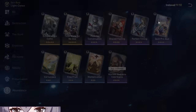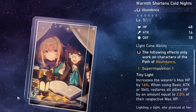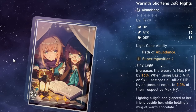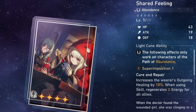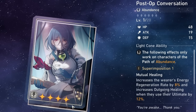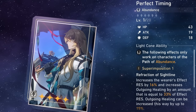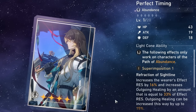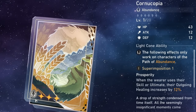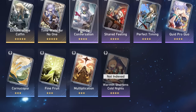As for Light Cones, a majority of the abundance Light Cones benefit Lynx because of what they provide. I highly recommend Bailu's Light Cone, Warmth Shortens Cold Nights, for more maximum HP and outgoing healing. Shared Feeling is good for outgoing healing and slight energy regeneration for the team. Post-Op is very good for energy regen and more outgoing healing when using her ultimate. And Perfect Timing is a very good option as well, since Lynx will get even more effect resistance and also more outgoing healing based on how much effect resistance she has. For a 3-star option, I recommend Cornucopia for more outgoing healing when using your skill or ultimate. Pretty much most abundance light cones can work well on Lynx, which makes her pretty easy to build.